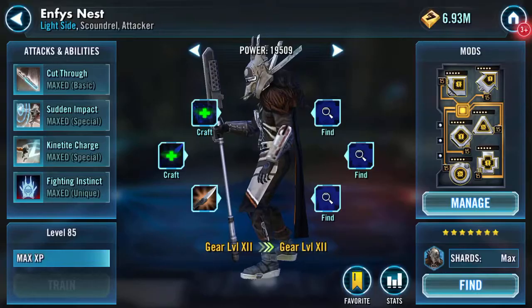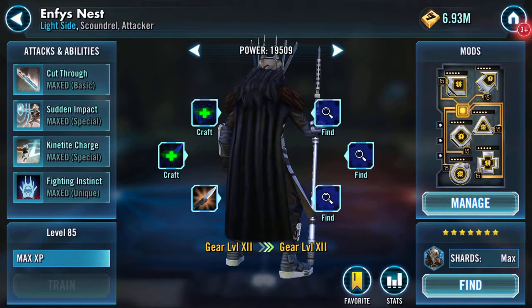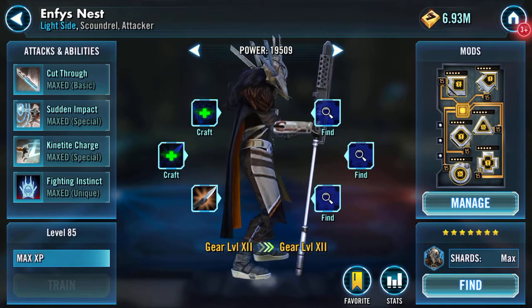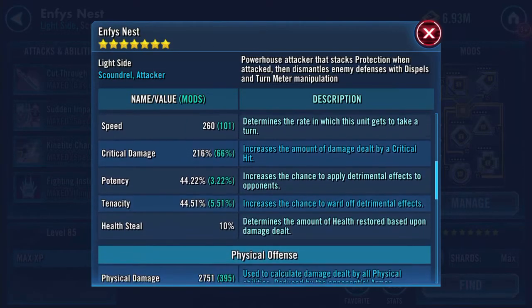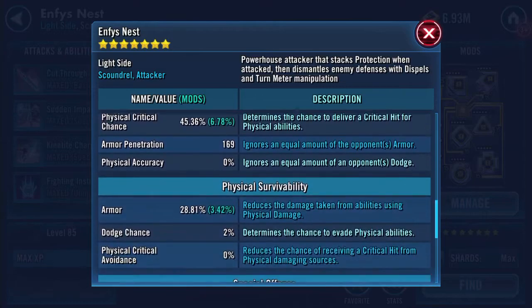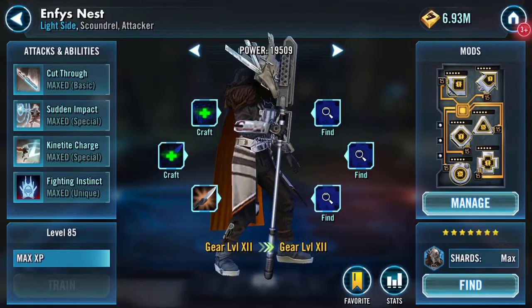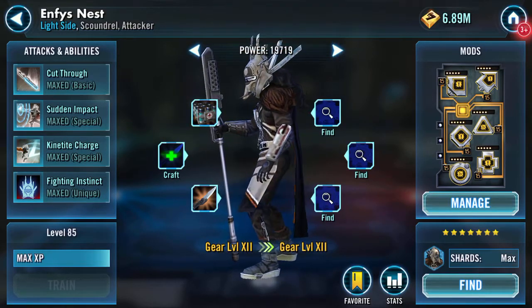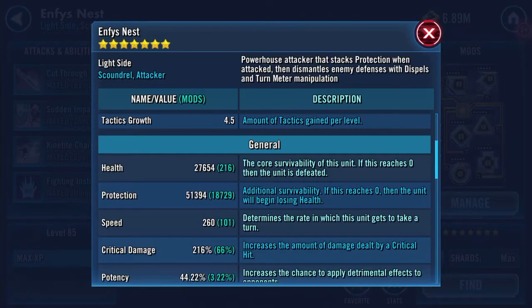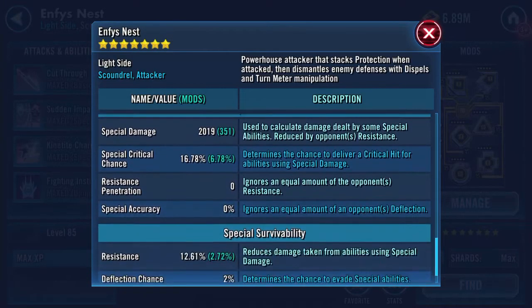Here's my Enphi's Nest and I can deploy a Mark 12 Armatek bayonet - she already has one - and also the Armatek med pack. I'm thinking why not. I've invested in her. At the moment she has 21,404 health, 51,394 protection, 260 speed - I might change that, not sure yet. 169 armor penetration, zero resistance penetration. Let's craft and apply that one. GP over 60 health now, 27,654.